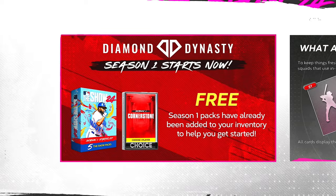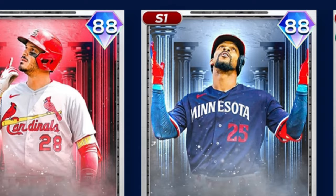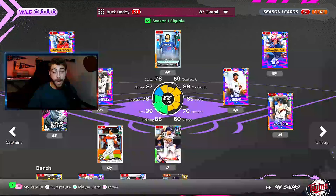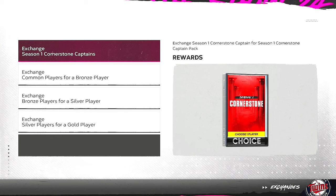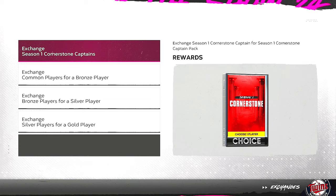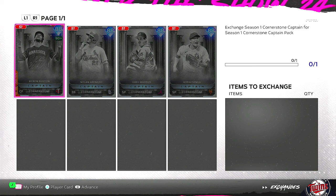A big feature this year with seasons returning is the Cornerstone Pack that nets you the choice of an 88 overall captain between Byron Buxton, Nolan Arenado, Kodai Senga, and Greg Maddux. I did choose Buxton and I am very happy with that choice. If you're wondering who to take and you haven't picked it yet, I'd highly recommend Byron Buxton. But if you find yourself unsatisfied with the pick you chose, you can exchange them, and you can add all four of these cards into your collections for free.